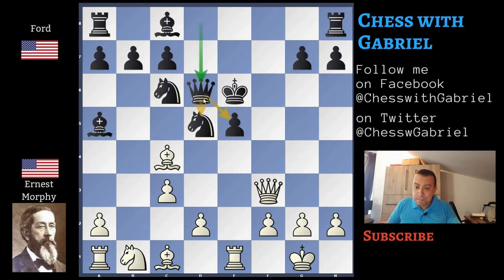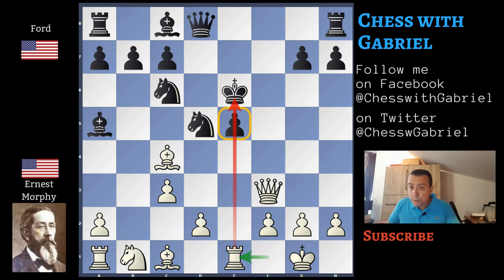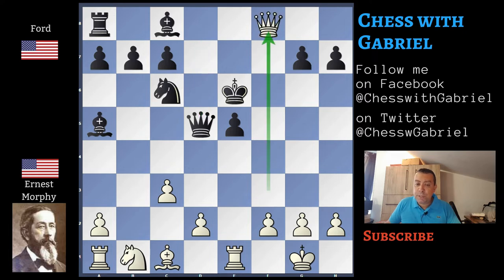Queen d6 doesn't work, because this move has two deficiencies — the queen is not a new piece added to the defense, and more than this it can be easily attacked. So white plays d4 and is winning. It's much better to try rook f8. This is a move that makes two things in one — it defends the squares around the king and also attacks the queen. But this move doesn't work either, because there is a tactical resource: bishop captures d5 with check, and if queen captures, queen captures f8, and white is winning.